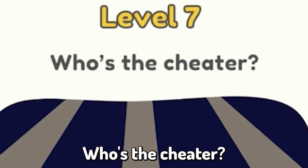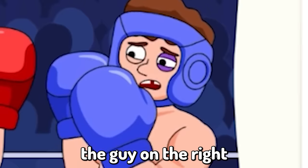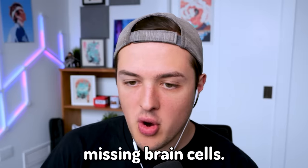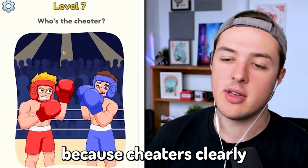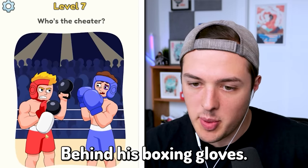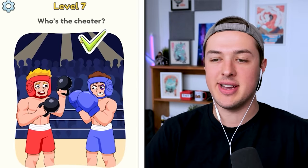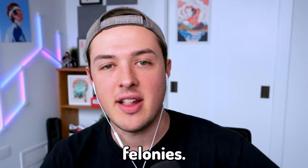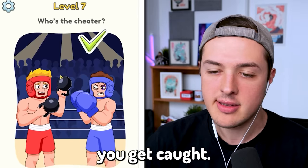Level seven: who's the cheater? You got this guy on the left side. He looks like he's winning this fight, considering the guy on the right has a black eye and he's missing one of his teeth — just like I am missing brain cells. If I did have to guess, I'd say the guy on the left side is cheating because cheaters clearly always win. At least I'm pretty sure that's how the saying goes. Oh my gosh, behind his boxing gloves he has dumbbells! What are you doing? I feel like that is a federal crime. Our man is committing felonies. He could have killed this guy.